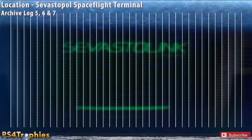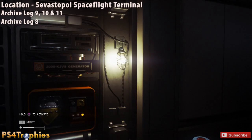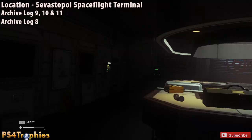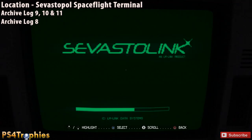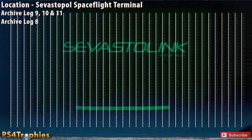The next ones are in the pool table area where the gaming room is. You've just turned on some power that opens a door and you have to go through a floor vent, but before you do, grab the collectibles here. Archive logs 9, 10, and 11 are in this computer terminal, and archive log number 8 is on the tape recorder on the desk — make sure you grab both before going through the floor vent.